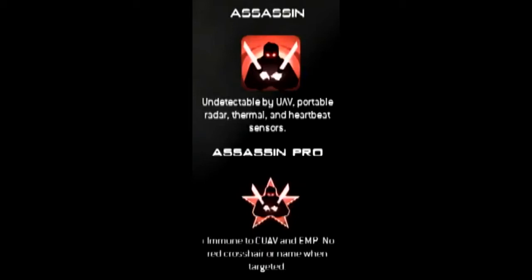Making Assassin immune to Counter UAV and EMP seemed a bit overkill to me. It's going to lessen the importance of running EMP. Since it's a lower point streak than it was in Modern Warfare 2 it might be more useful, but since a lot of people will be using Assassin and have at least one or two classes with Assassin Pro, EMP might be totally useless in this game. The counter to Assassin you'll be seeing is either Recon or Marksman, since Assassin cannot counter those.